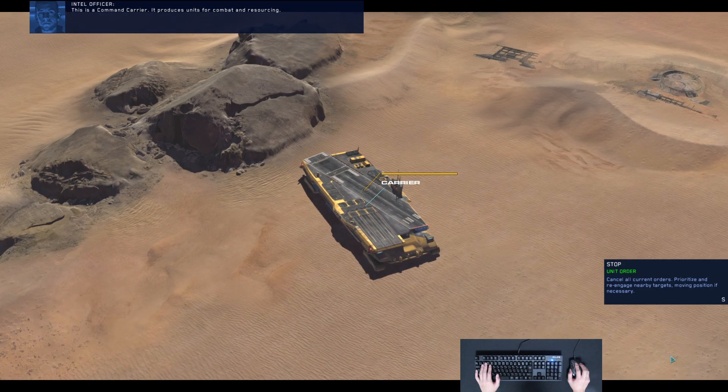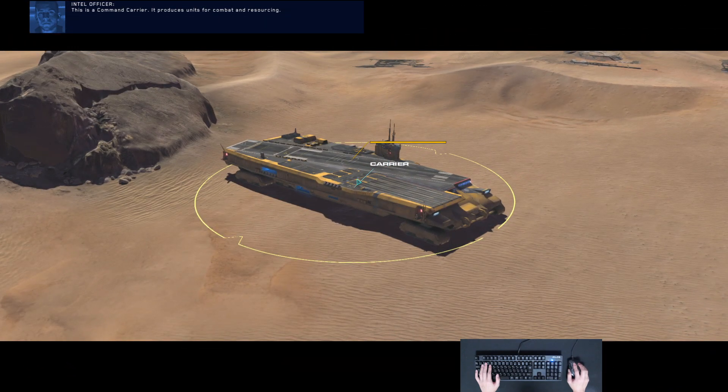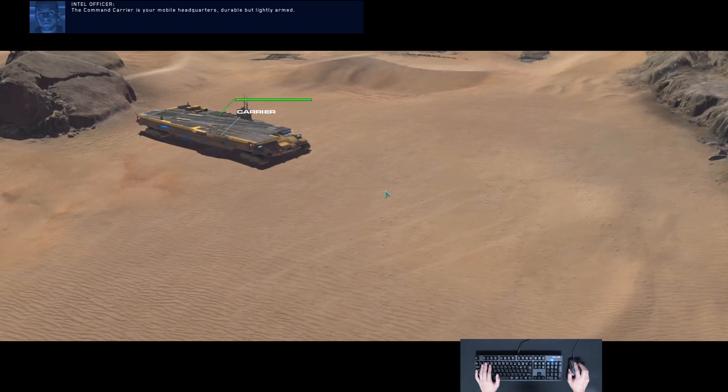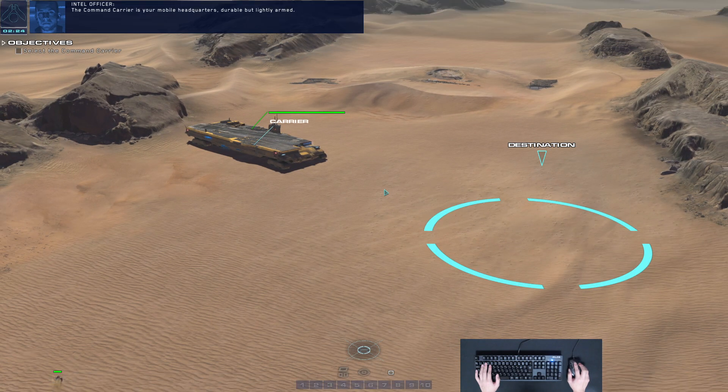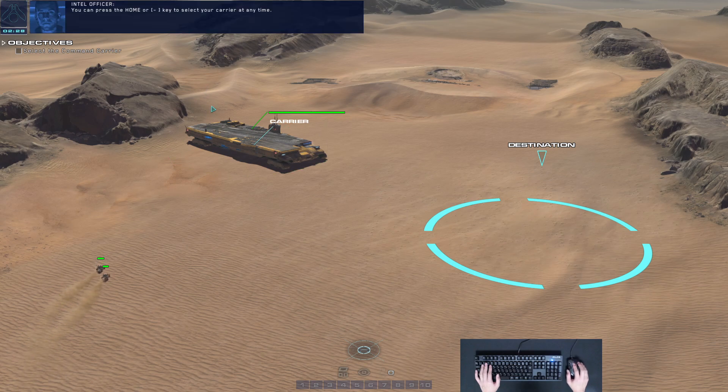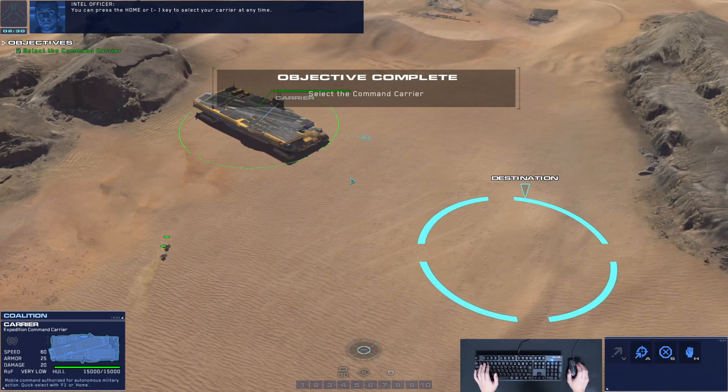This is a command carrier. It produces units for combat and resourcing. The command carrier is your mobile headquarters — durable, but lightly armed. You can press the Home or Tilde key to select your carrier at any time.